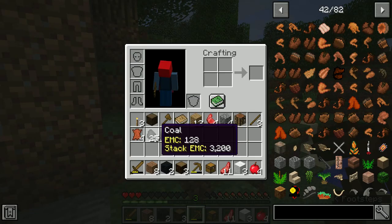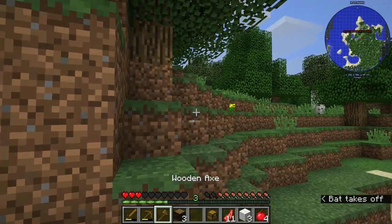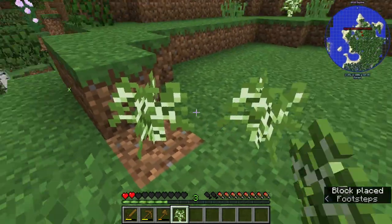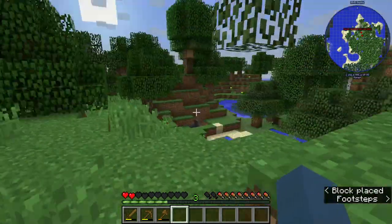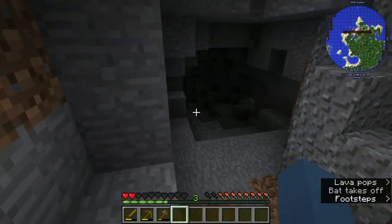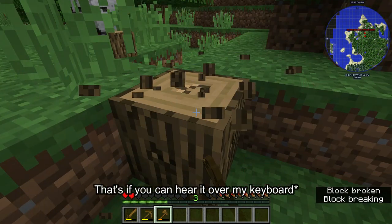Let's see what I have: coal, wood. I'm going to be back in a couple minutes — well, a couple hours — I'm just going to start using up these tools. Didn't I place an oak sapling there? And that's a birch sapling. Oh great, now the rain's starting back up. That's what you want to hear — just constant rain in the background. Well, too bad, you're going to hear it anyway.